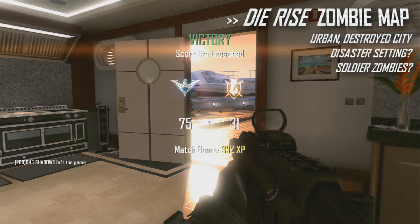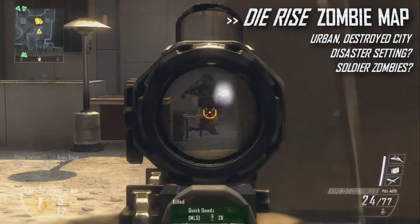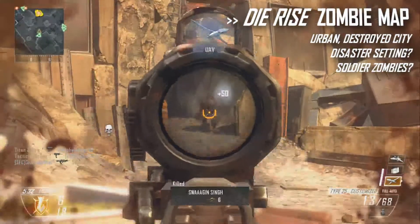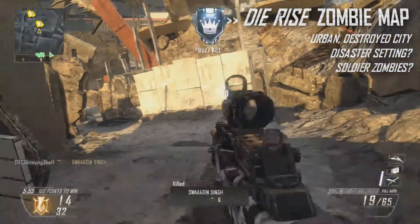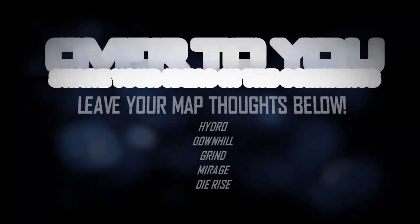Finally, the supposed zombie map, Die Rise — not 'Durese,' Die Rise — shows a dense urban cityscape in ruin. It's got Battlefield 3 Aftermath vibes, and also features what looks like soldiers turned into zombies. We'll probably get more information on the storyline in the upcoming DLC. It also looks less annoyingly foggy and dusty compared to the default Green Run maps.